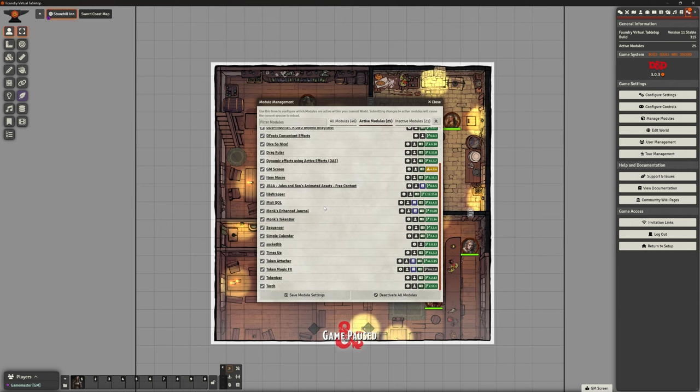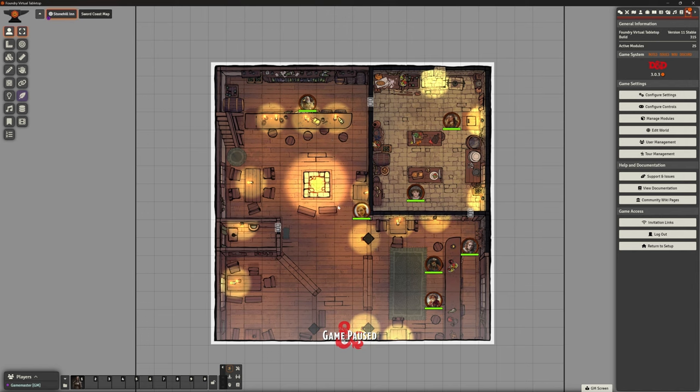Hello and welcome back - this is the Clay Golem, once again in Foundry VTT. We are continuing to build the Phandelver adventure set and are currently looking at the Stone Hill Inn. In the last video we started doing some journal stuff, stopped when we got to the shop section, and looked at Monk's Enhanced Journal in a test system. We've now got that active as a module.